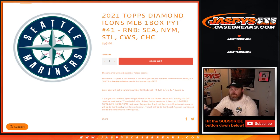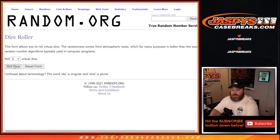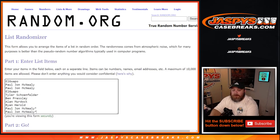Diamond Icons shouldn't have any non-numbered cards, but there you go. Here is the list of customers, El Guapo down to PJ, and the numbers from 0 through 9. Dice roll to randomize both lists and pair them up — 2 and a 1, three times. Good luck, guys.